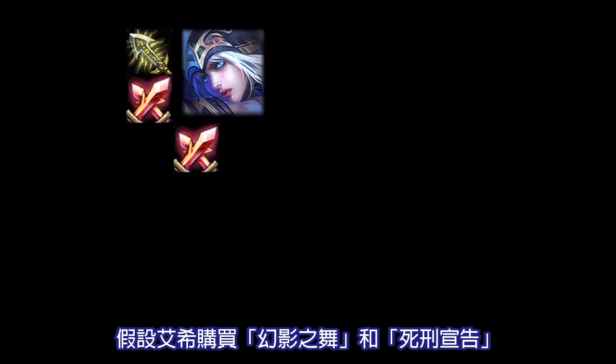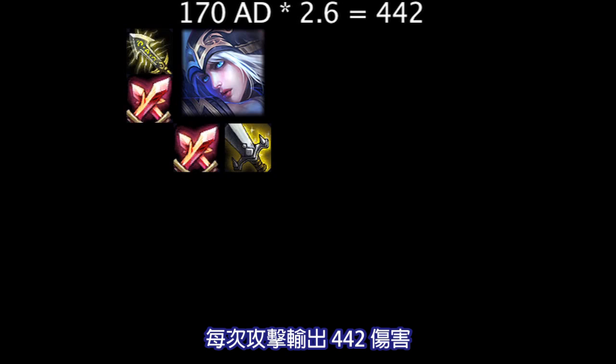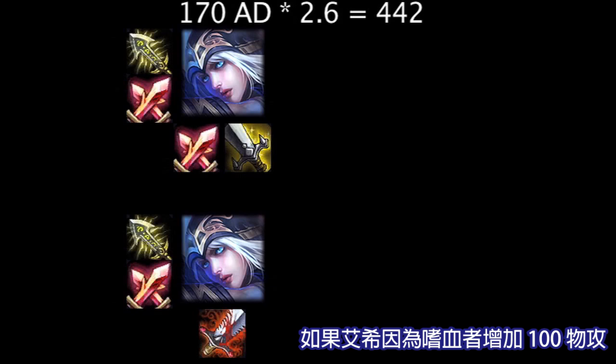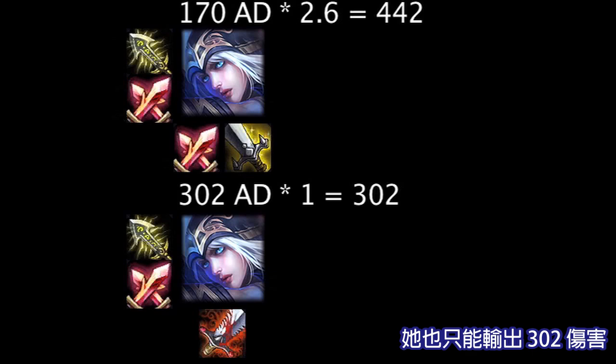Let's assume Ashe has bought the Phantom Dancer and the Executioner's Calling. She has about 170 attack damage, which will be multiplied by 2.6 on all of her auto attacks, dealing 442 damage on every attack. Keep in mind that we're not taking armor into account, since both the attack damage boosting items and the critical strike chance boosting items would be reduced by the same ratio, as the critical strike boost is applied before armor is taken into account. If we assume Ashe has an additional 100 attack damage from the Bloodthirster, even taking into account the 32 attack damage from the gold she hasn't spent yet, she still only deals 302 attack damage.